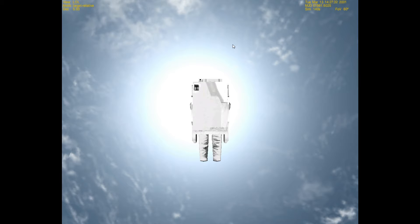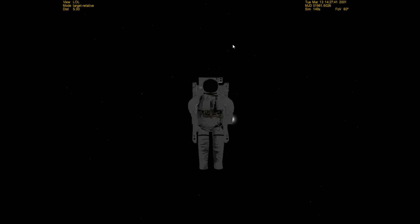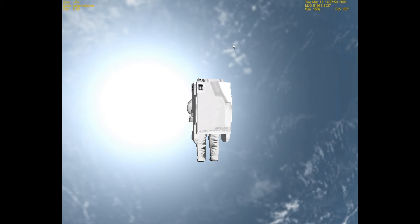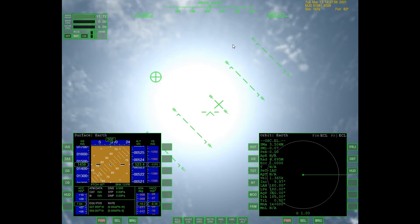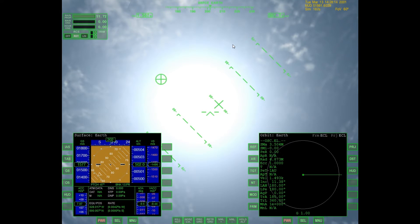Right now, we are in an MMU — that is a manned maneuvering unit. Essentially, when astronauts are spacewalking and they are not tethered to their ship for whatever reason, they are in one of these, because obviously you can't swim through space. If you take a look at my multifunction displays, I don't have much of an orbit — this is on purpose. While I'm talking, you get to watch my MMU burn up. Once I pass the Karman line at 100 km, the border of space, I'm going to hit F1 and you'll be able to watch my poor MMU burn while I explain what's going on.